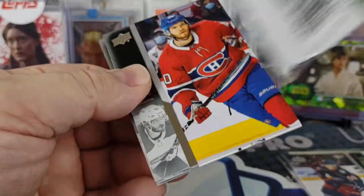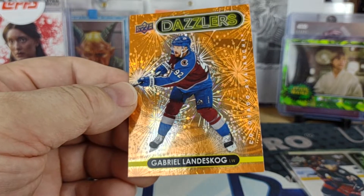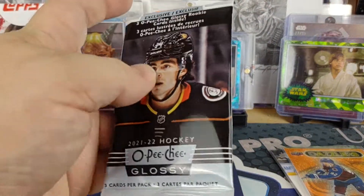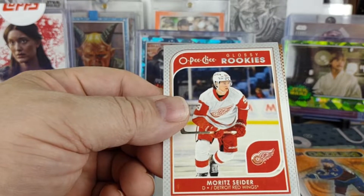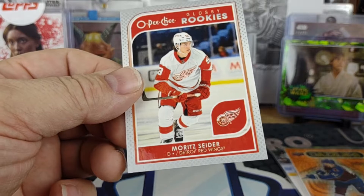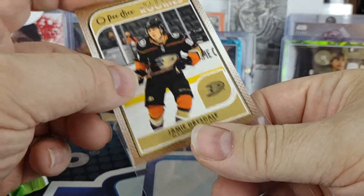Last pack before the bonus pack — we got our orange dazzler. It's not a rookie, it's Colorado, Landisgog. Still need to try to get a box of retail to go after some of those orange — or not orange, red — dazzlers. Also got the Mort Cider, Jamie Drysdale, and an Alex Barre-Boulay, so I think that's the copper. We'll sleeve up Cider even though it's probably only like a $2 card — it's one of several of his rookies so far.